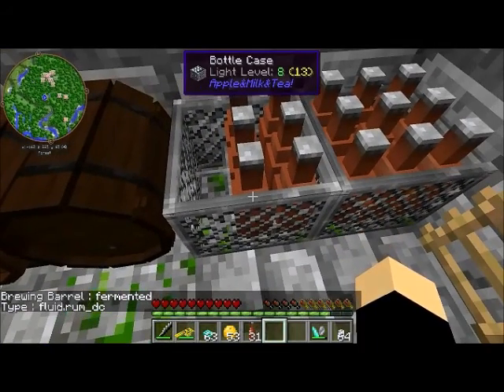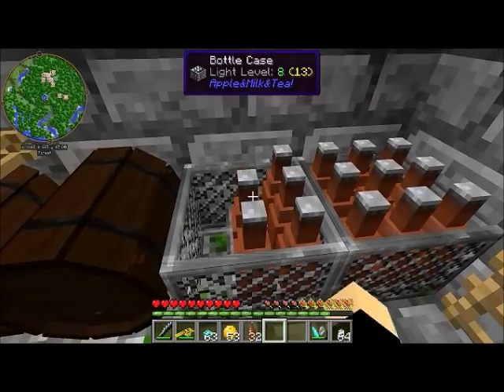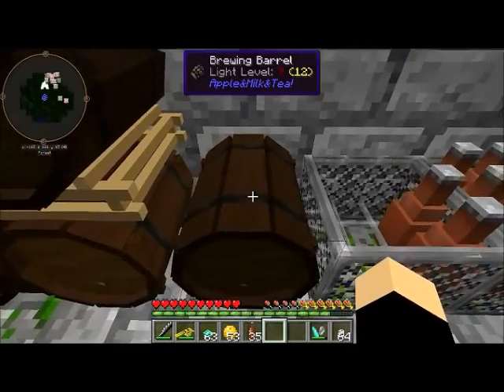This is one of those compression blocks that I was talking about. This is what happens if you combine nine large bottles - it makes this bottle case, which you can interact with. You can pull the bottles right out of it. I think it's really fun. I really like the way that that works.